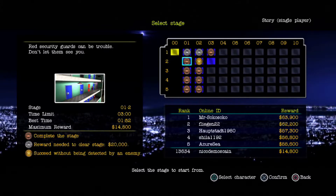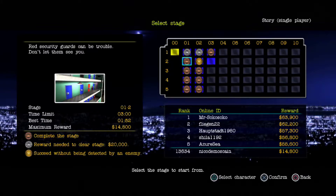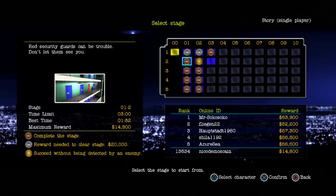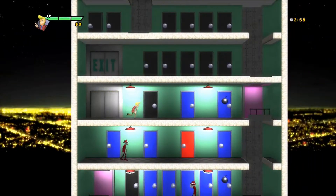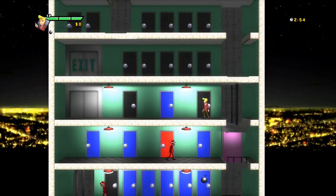Red security guards can be trouble — don't let them see you. Stage two. Succeed without being detected by an enemy — that sounds rough. Let's try it, let's see what happens. Succeed without being seen by an enemy. And of course, we didn't make it all the way to the basement either — they cut the whole game in half. What's this guy going to do?